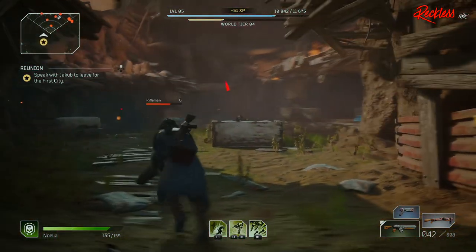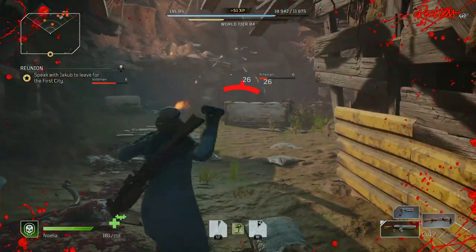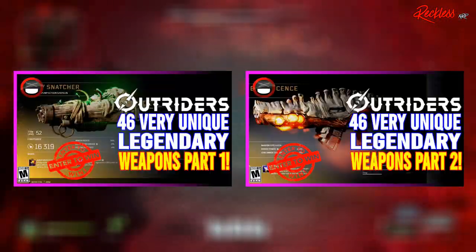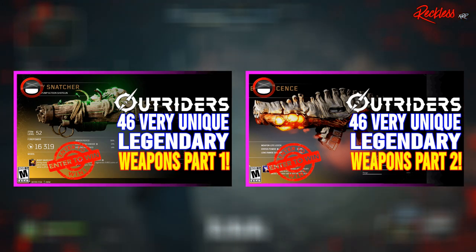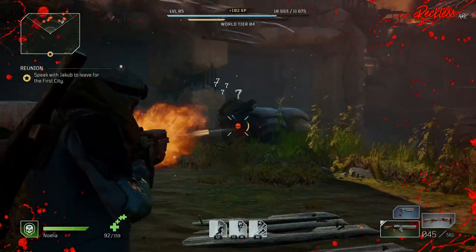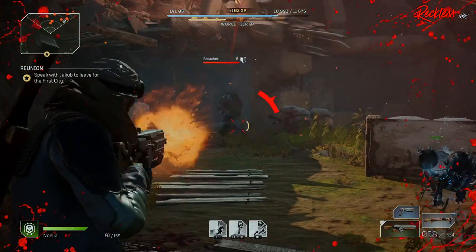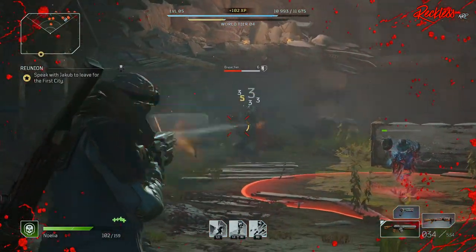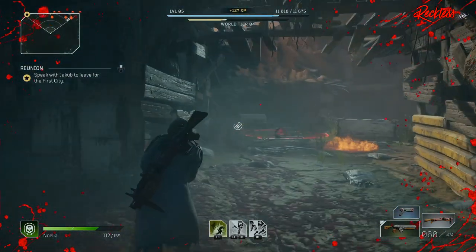I won't be going over the variant of the weapon due to these numbers being able to be changed if you change the variant. I have previously made a part 1 and part 2 of this video, so if you haven't seen them I will put both parts in a card on the top right of the screen starting with part 1. All weapons will be shown on screen, so feel free to pause this video to get a better look.